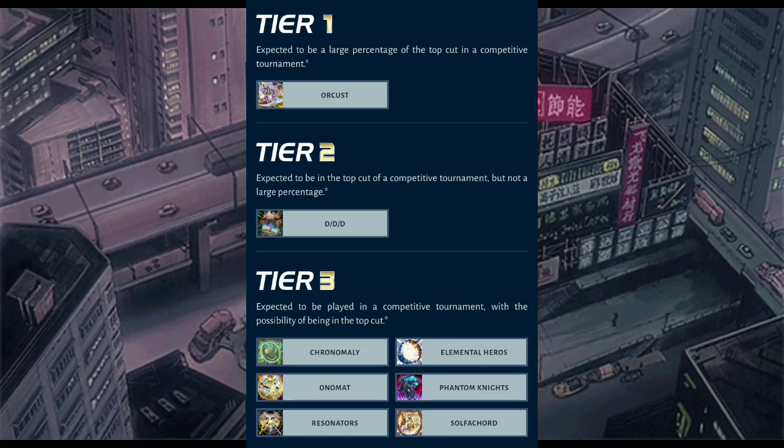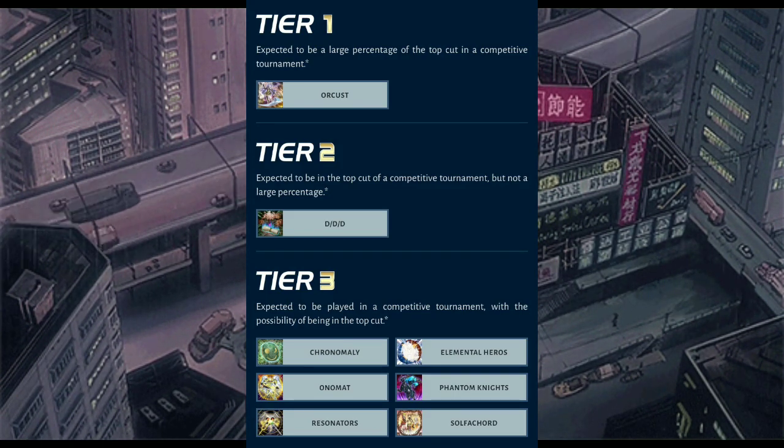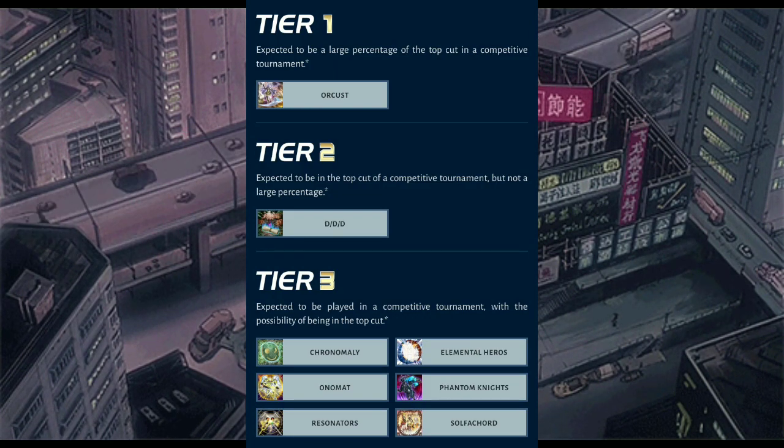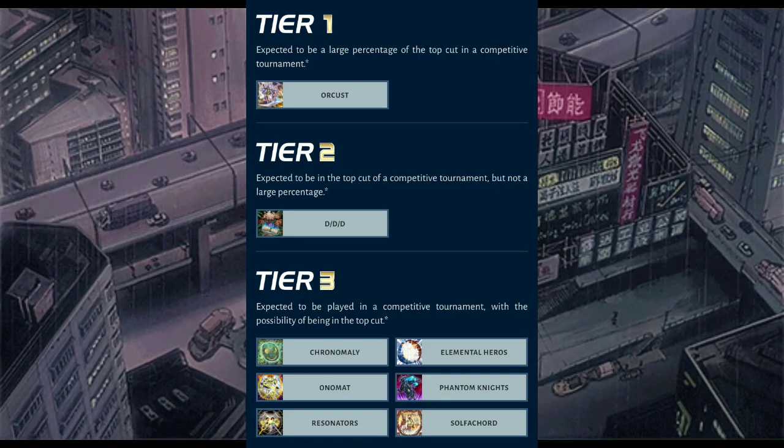Heroes are kind of a side effect to Artifact Lancia since they need to banish for Miracle Fusion, and PKs need to banish for their graveyard effects. They've dropped down due to a lack of representation — the skill nerf had a minor impact. Onomat can OTK because they have Utopia and Utopia of the Lightning now, which is very good.